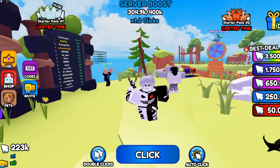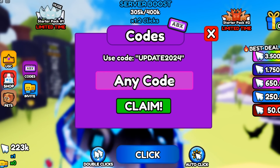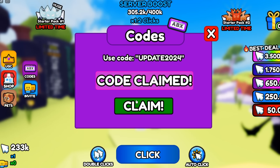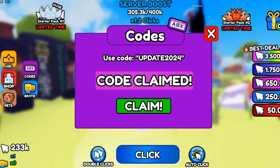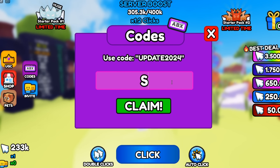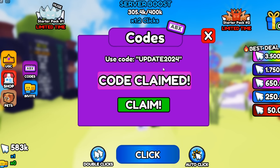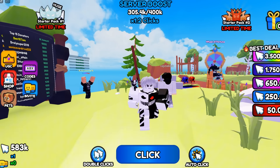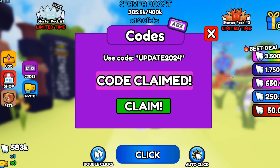OMG, that's a lot of clicks — easy 200,000 clicks! Now for the next code, enter 30KLIKES and hit claim to redeem. Success, that code is working too and it is going to give you 10,000 clicks. The next code after that is SORRY — hit claim on that code. Success, that code is working and it is going to give you 350,000 clicks. OMG, another insane code — easy 350,000 clicks for free!